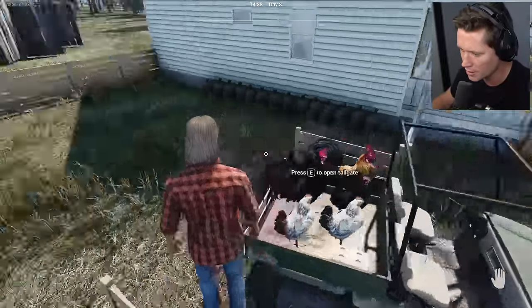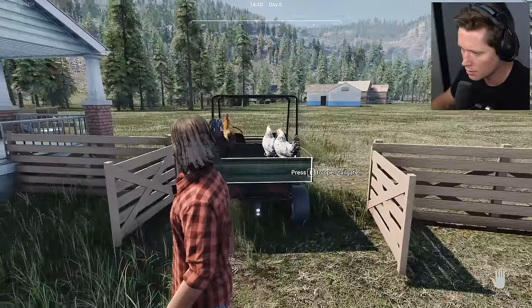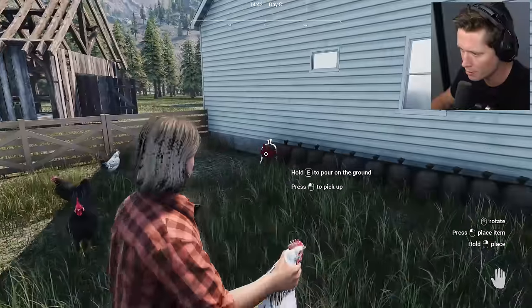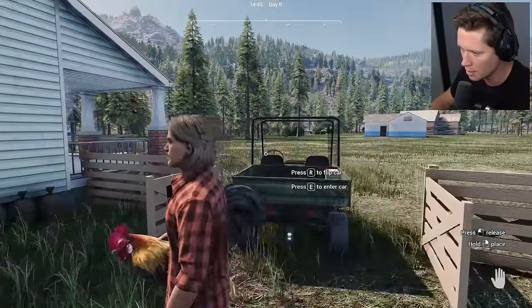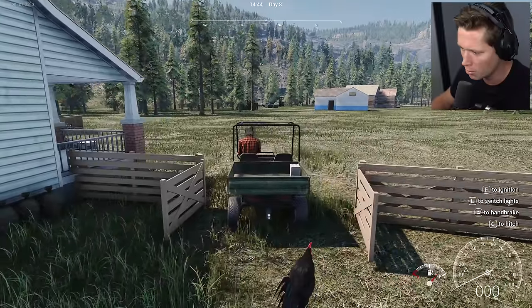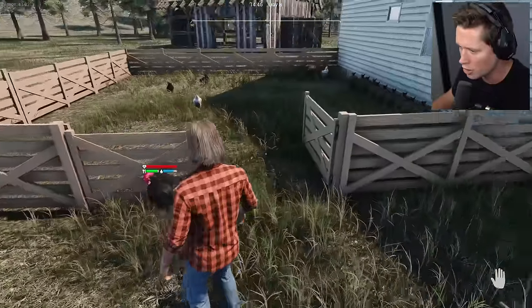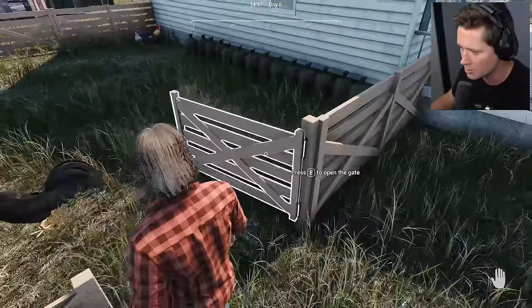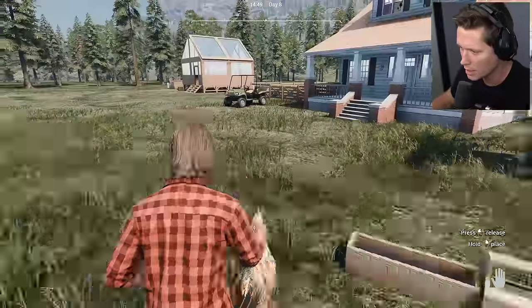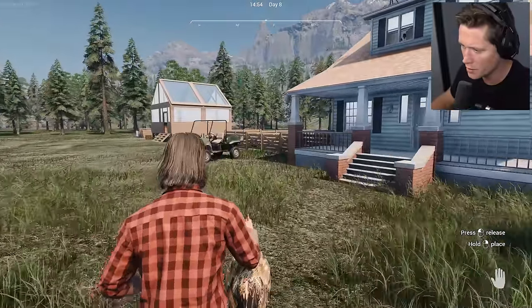I'm gonna put the chickens in the pen. If we put them off in the corner we should be able to beat them out of here. He's going for it - he's trying to make a run for it! Come on, put them down. Don't put them on the grain. Almost got him - trying to make a great escape, not gonna work. Let me grab our other two as well - come join your friends. We got a little poultry party going on over on the other side of the house.